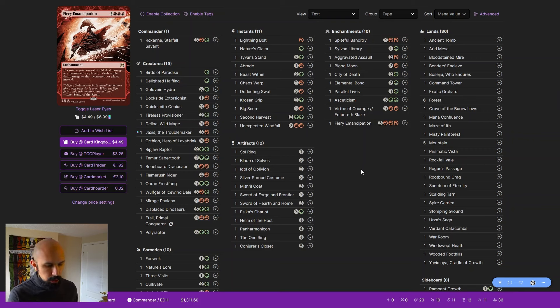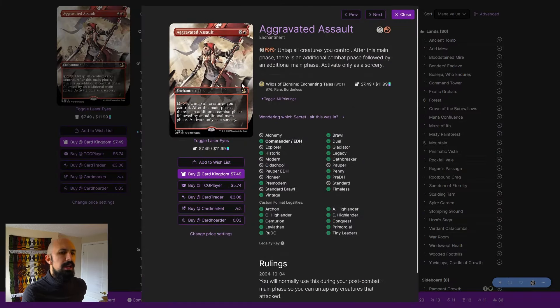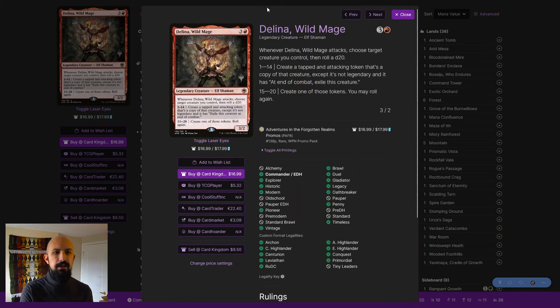With token doublers, it's essentially a two-card combo: any token doubler plus our commander. We get immediate payoff — the goal is to hit two-toughness creatures, trade one card for two, or double up Meteorites to take out something with four or less toughness. Another great option is Aggravated Assault, which gives more combat phases — every time Roxanne attacks we get an additional Meteorite, and since Aggravated Assault has a mana ability and we generate mana, this works really nicely.